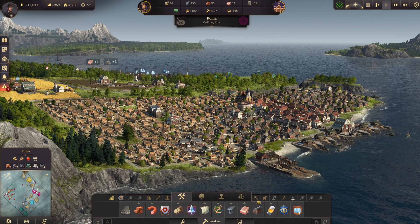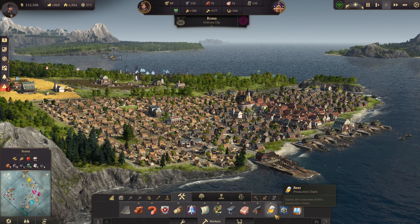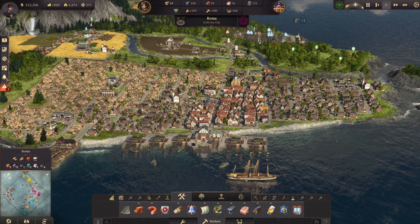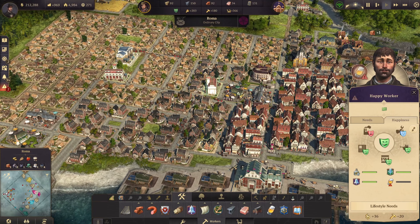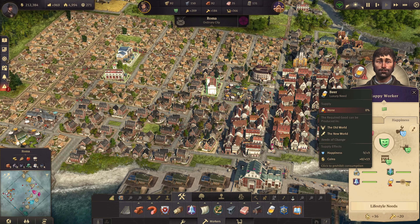Now, if you guys remember, I mentioned don't even worry about providing your people with beer when you're in worker tier. I'm going to go through this whole chain because this is literally what the episode is going to be about today. The reason why, just to reiterate, is when you go over here to the worker homes, you'll see that they'll give you 13 coins for beer. That's not bad.